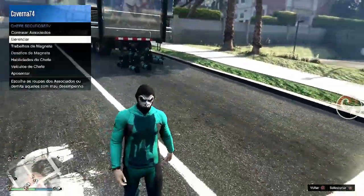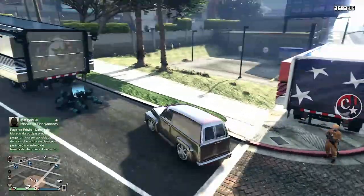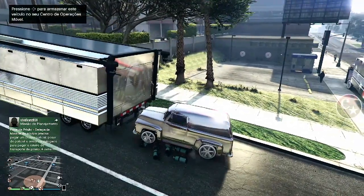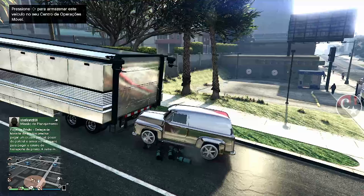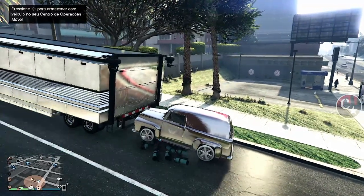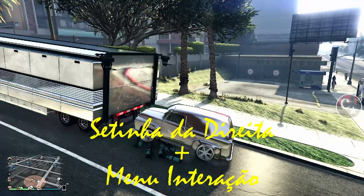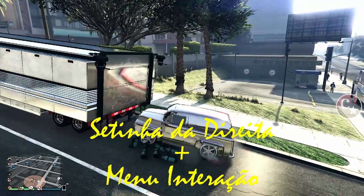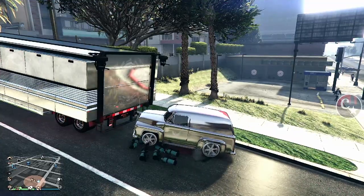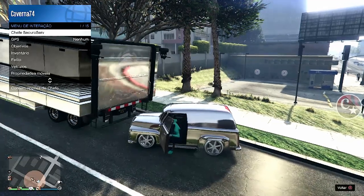Não tirem o olho dos cilindros porque senão ele vai desaparecer. Vamos agora em cima dos cilindros. Assim que aparecer a opção de setinha da direita, a gente vai apertar setinha da direita e touch ao mesmo tempo — o menu de interação ao mesmo tempo. Setinha da direita e touch, fica segurando, segurando, segurando. Ok, deixa o touch aberto.